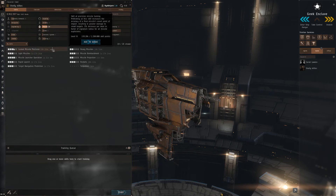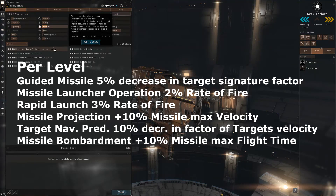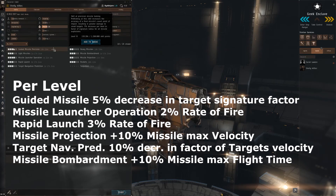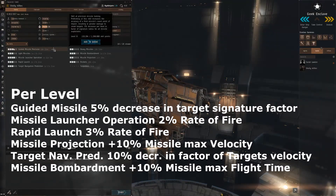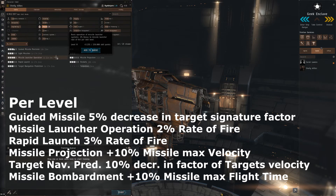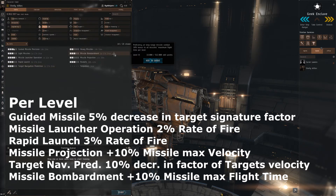If you are heavily using missiles, you should get Guided Missile Precision — 5% decrease per level in the signature radius factor for all missiles — which means you can hit smaller ships harder. Missile Launcher Operation increases your rate of fire, Rapid Launch also increases rate of fire, Target Navigation Prediction decreases the effect of the enemy's speed so you can hit small fast frigates harder, and Missile Bombardment increases maximum flight time so you can shoot from farther away.